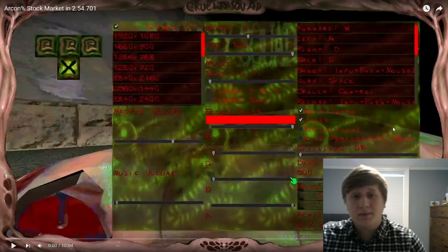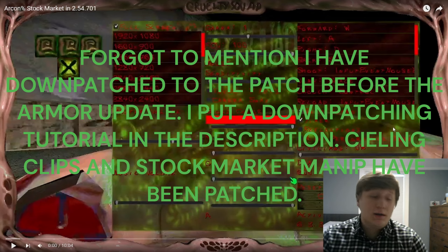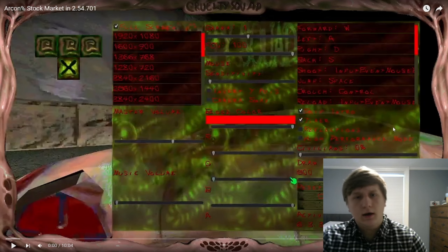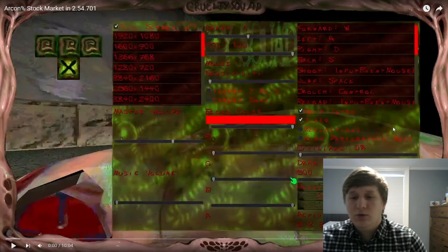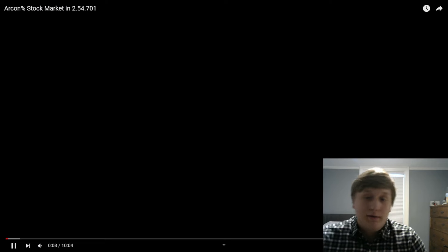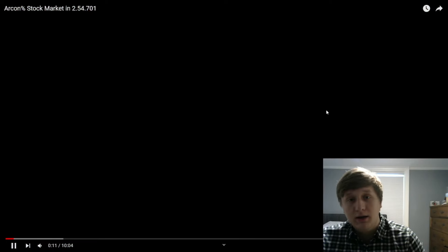What's up gamers - my suit got burned in a fire, no I'm kidding, I just didn't want to put it on. Anyways let's dive right into this because I see so many comments on my speedruns like what the hell is going on. One I see all the time is 'I didn't think Cruelty Squad could get any more confusing.' Let me get rid of all the confusion - I want to do my favorite run, which is the archon percent stock market. That means I have to beat archon grid as fast as I can without skipping any levels and I have access to the stock market.